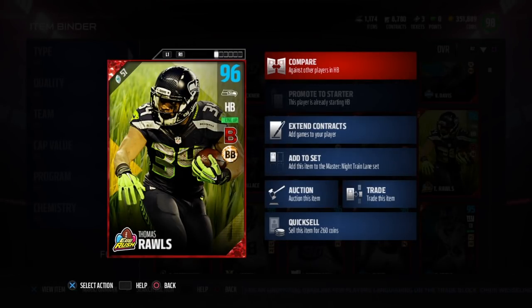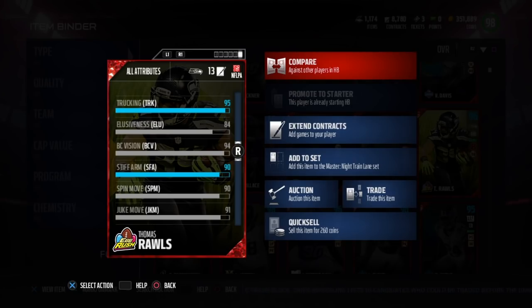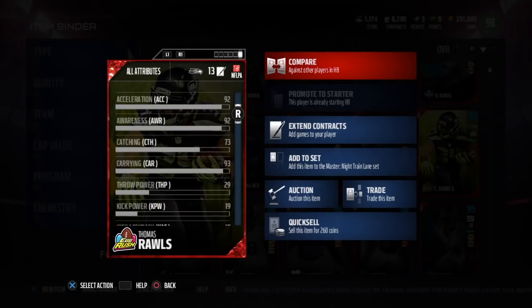What's up guys, today we got the Easter Thomas Rawls 96 overall with the chemistry Blues Battle Ready and Bruising Back chemistry. He's 5'9 with 93 speed, 90 agility, 94 ball carry, 91 juke, 95 truck, 93 carry, 92 acceleration, 84 elusiveness, 91 juke, 90 spin, and 90 stiff arm.